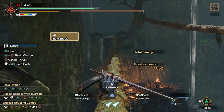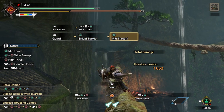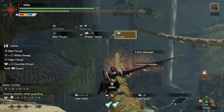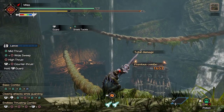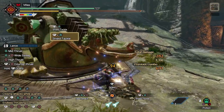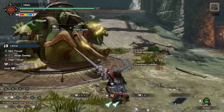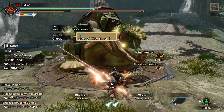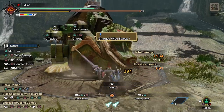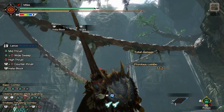I've already talked about Shield Tackle in another video — it's the switch skill that swaps out with Guard Dash. In short, it's a combination of Guard Dash and its follow-up move, Shield Attack. Shield Tackle isn't bad and gives you quick access to KO, but losing access to Leaping Thrust really hurts. And the next switch skill I'm about to talk about does KO much better than Shield Tackle.